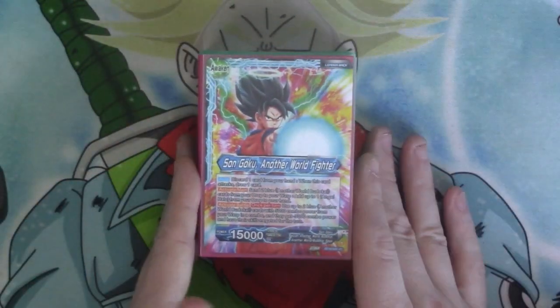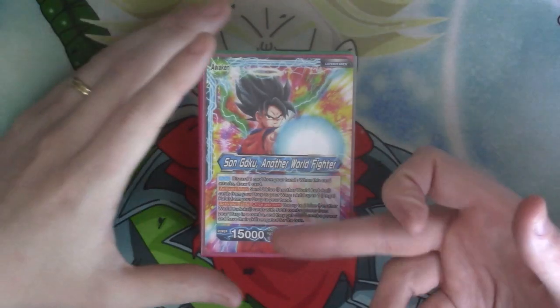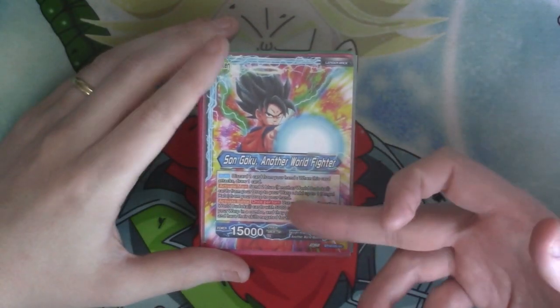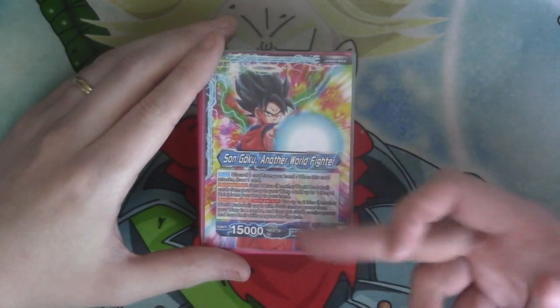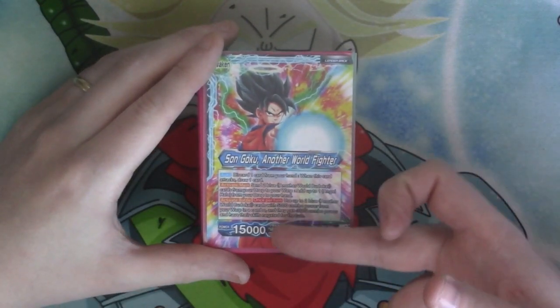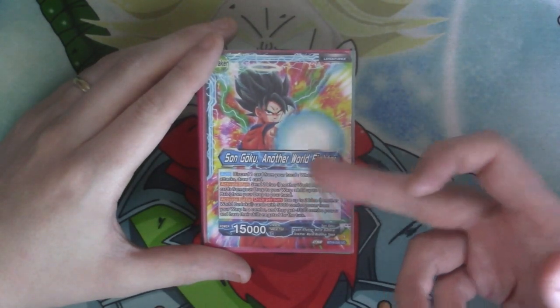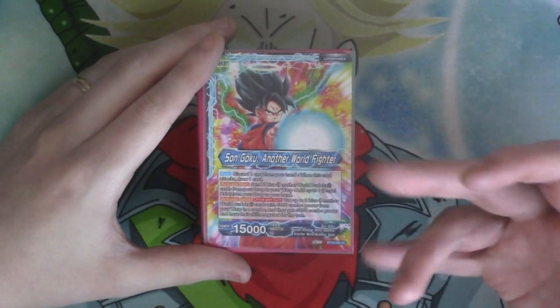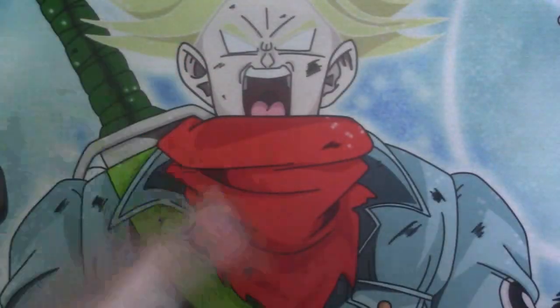The awakened side is when you're attacked you discard a card from your hand and then draw a card. He's got Activate Main where you can send up to two Another World Budokai cards from your drop to your warp and add a Halo from your drop to your hand. He's also got Activate Battle, which is once per turn where you can use up to two Another World Budokai cards with 5k combo from your warp in a combo, but they get minus 3k combo. And that's it for the leader.